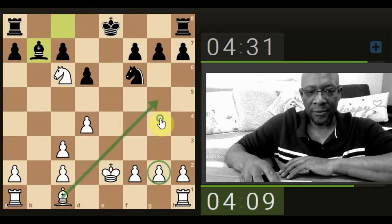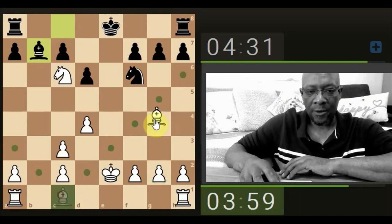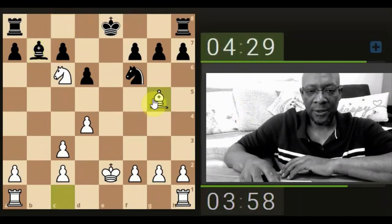A knight for a knight — attack, he takes, takes and then he gets the pawn, then we get his pawn from the rook. Maybe. Yeah okay let's do that, so we're up a pawn at the minute.